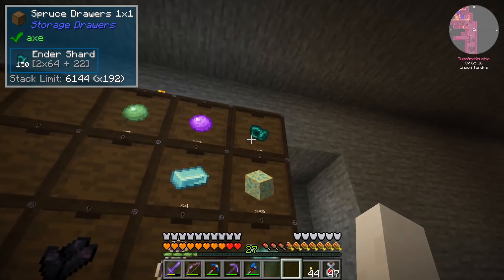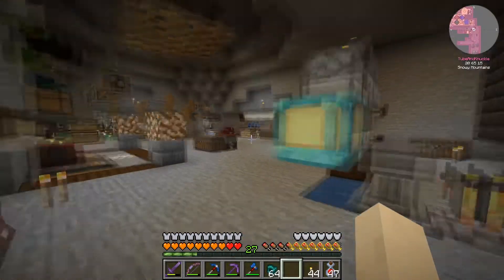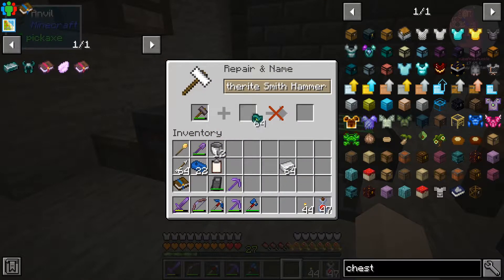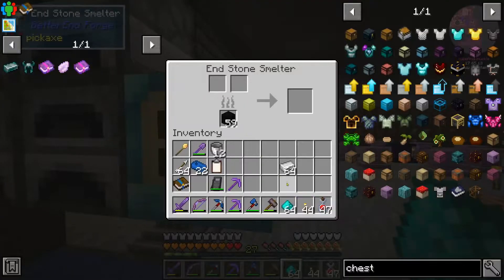You need ender shards — take a stack of them and take them over to an anvil. You need a smith hammer, pop them on there, boom — get the ender dust. Anvil disappears, thank you very much.